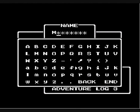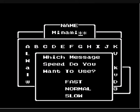Given the story of the last Dragon Warrior, we're going to keep with the Lucky Star theme and name this thing Minami. The message speed we want is actually fast because Normal and Slow are just way too slow.